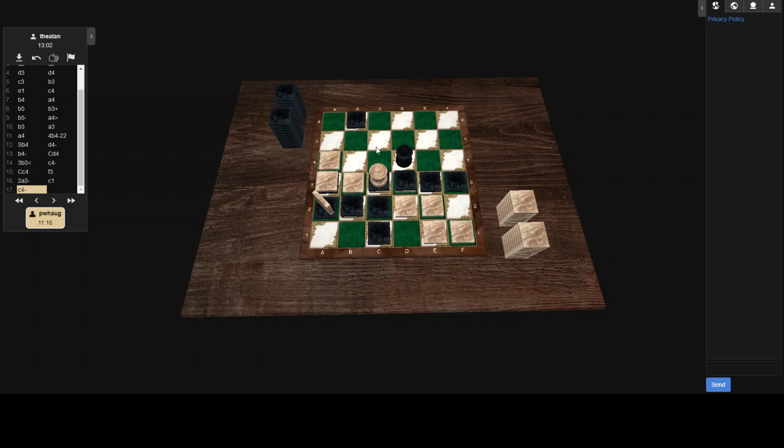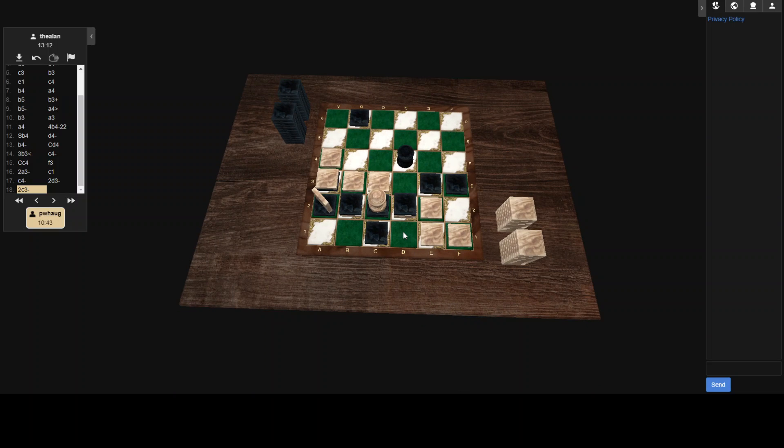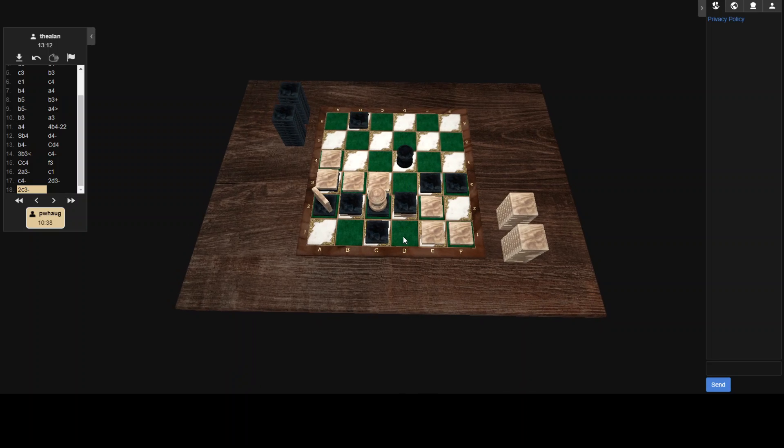Black going for a vertical threat now. White coming down to capture — that is attack threat. Black has a number of ways to stop this: can capture down here, down there, up here, or over here — all of those will stop the attack threat, at least temporarily. Black capturing down — that does stop the attack threat. White capturing down, no attack threat from white here. But white is in a dominant position. Black's capstone is now isolated, which is not where you want to be — you want to have it in the center of all the action, making the moves.